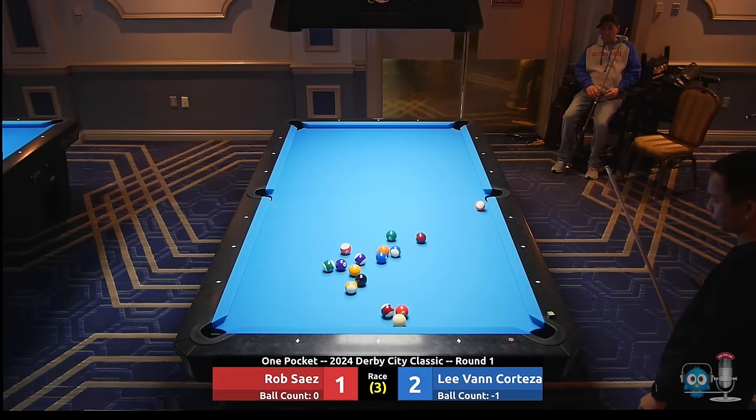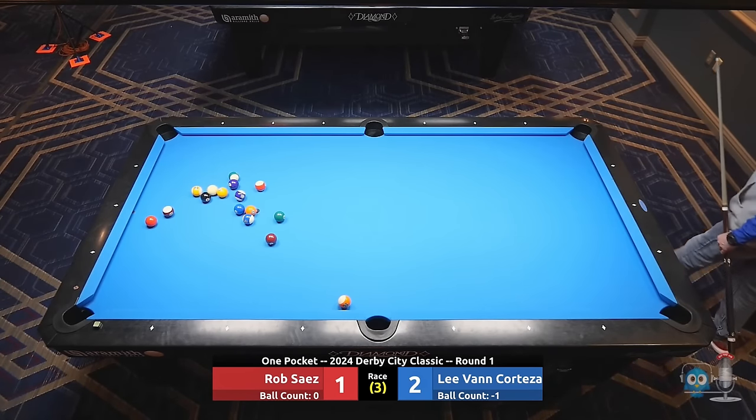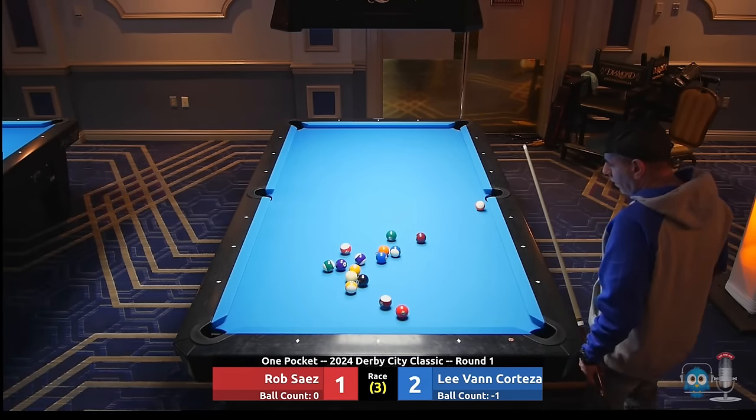Lee's looking at kicking this ball. It doesn't sell a lot to kick this ball — you've got a chance at making the ball, and as long as you hit that ball full — oh no, he's trying to go up behind there. Alright, that's a nasty little shot too — any time you surround your opponent with balls, it's pretty tough to work with. Trying to see if he can get to that 14 — he'd like to play off the 14 and then under that 3. Yeah, that's a really nice shot there for Lee.